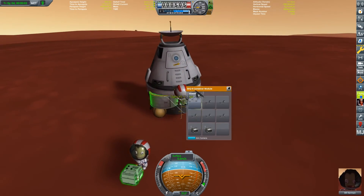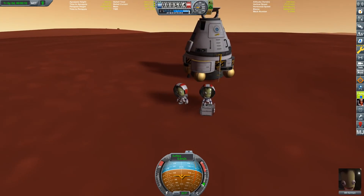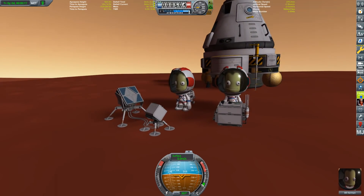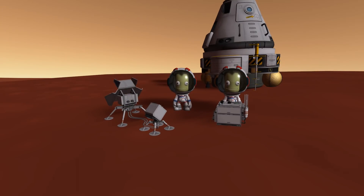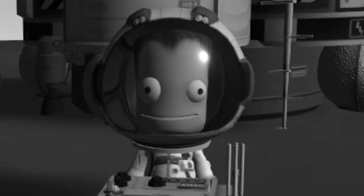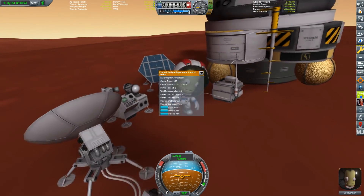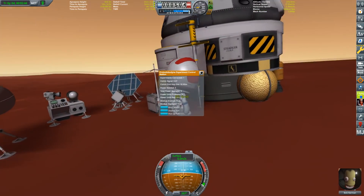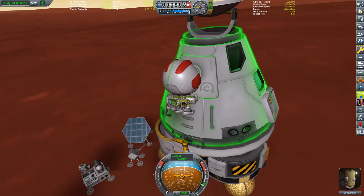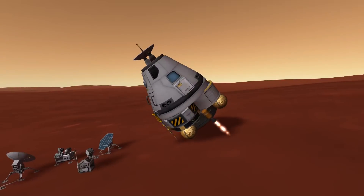Depending on the type of Kerbal, the little gizmos will receive certain benefits. For instance, if a scientist places an experiment, it will yield more science. If an engineer places a solar panel or RTG, it will provide more energy. Once you set everything up, you don't need to babysit your surface experiments to reap the rewards — just leave the ground station as it is and it will transmit science over time. But there are diminishing returns if you put multiple stations on the same planet or moon. From what I could figure out, about three to five ground stations on different biomes will get you the most out of your ground science.